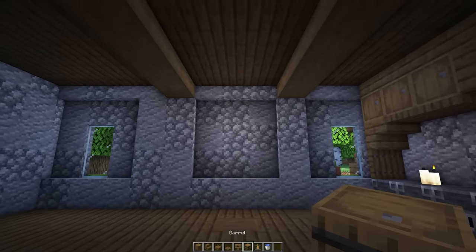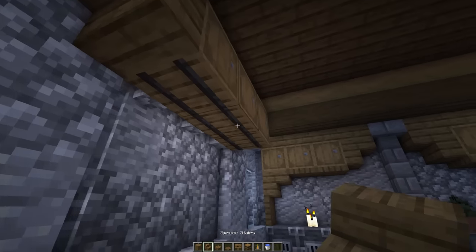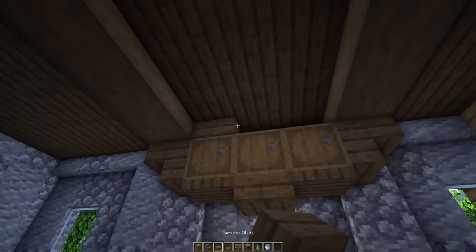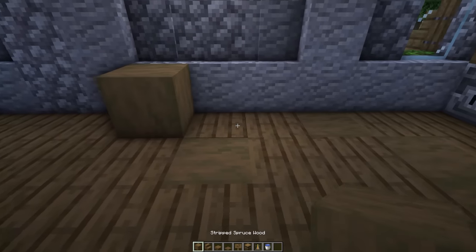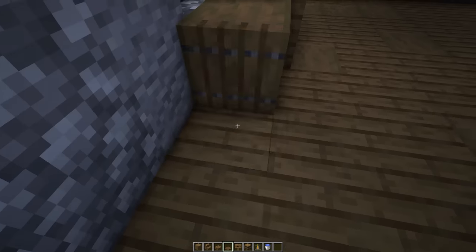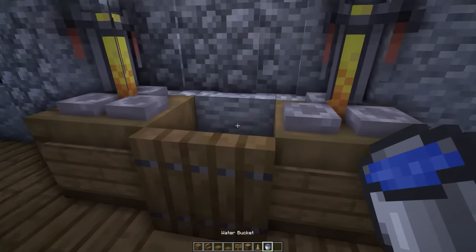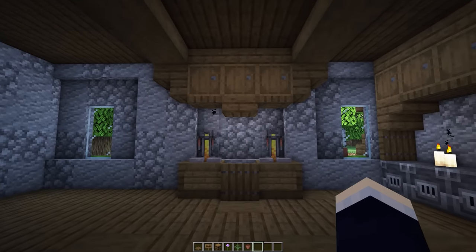Now let's turn to the left and start off the brewing area. Place all of the barrels along this area first. To the left and right of those place some upside down spruce stairs, and then underneath the middle one place a spruce slab and beside that two spruce trapdoors. Above these barrels fill in this gap - this is kind of like a little hanging storage section. Directly below this, place two stripped spruce wood blocks. In front of the middle one place a spruce trapdoor and also trapdoors on the sides, and on the exposed face place a spruce sign - same thing on the other side. Now on these two blocks place in a brewing stand and in the center a water source block. With that the brewing area is now completed.